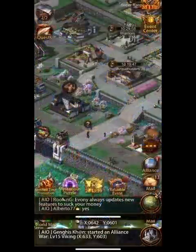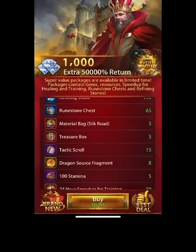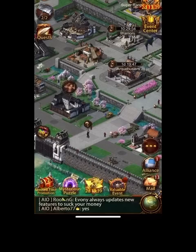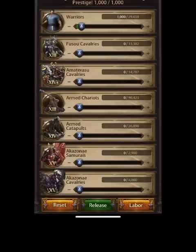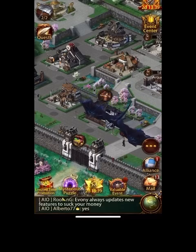Hey everyone, welcome back to Avenue with Genghis. Remember guys, if you are going to Coin, use Aptoid promo code Genghis to get up to 25% off on all your discounts.